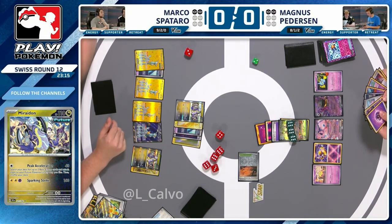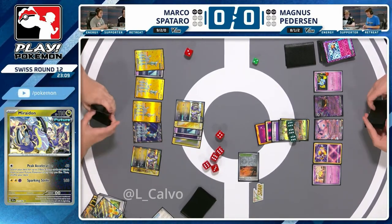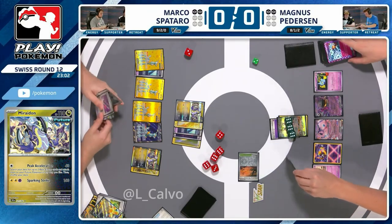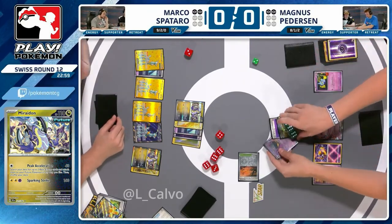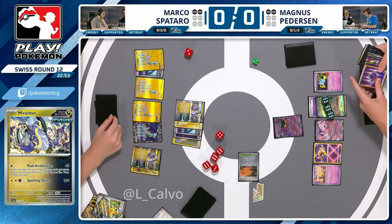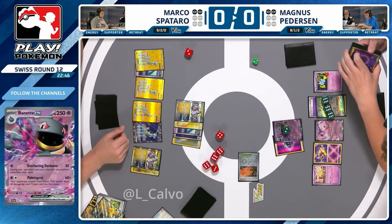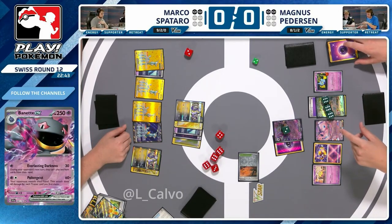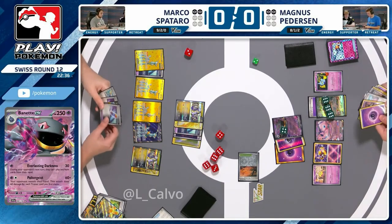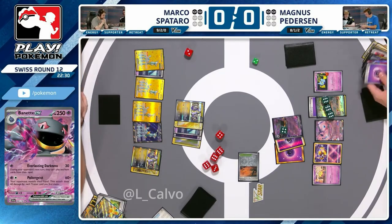Gardevoir cannot stay in the active — that's 100% — because it's going to get KO'd. So now it looks like Baynet Poltergeist taking risks — 60 damage for each trainer card in your opponent's hand. You need two to get over the line with Miraidon. There's a Future Booster in hand — I think there are currently about three trainers, but one because your opponent tried to play... you know there's one. So you're only hoping there's one extra in there. You only need two and you know you're hitting one. This had to be Magnus's play.